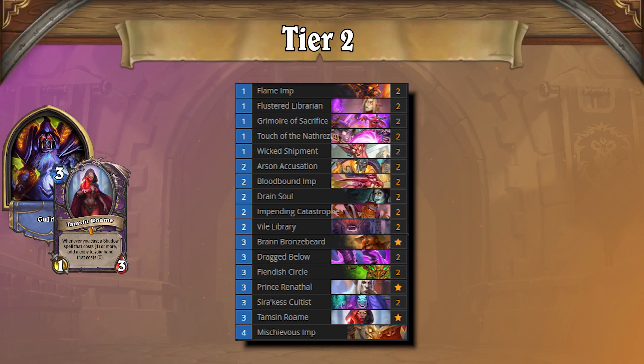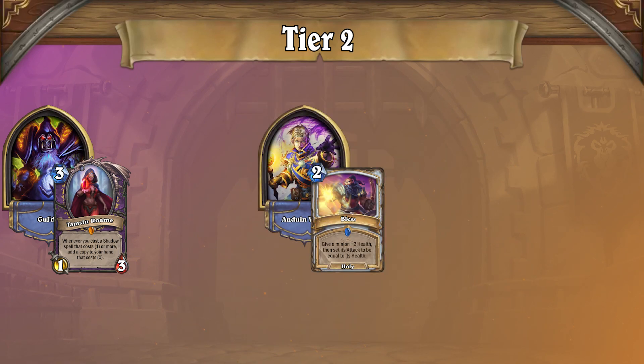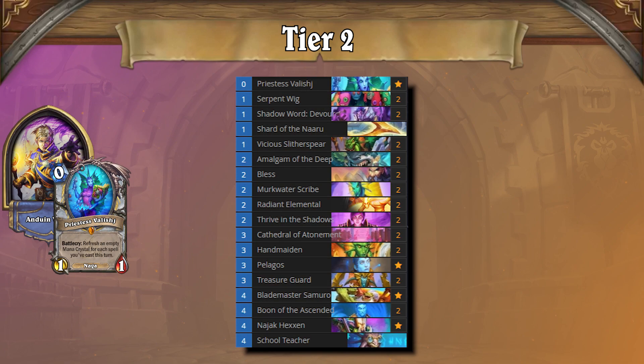The next deck in Tier 2 is another Warlock one, with Curse Warlock making an appearance. Unlike the Imp variant, this deck focuses more on a control and cycle shell, aggressively drawing early and clearing board with spells, and looking to end the game via Curses. Where Imp Warlock spends early turns playing for board, you spend yours clearing it, so aggressive decks have a hard time against you. But again, and this feels like a little bit of a theme, Bless Priest combo turns can pose a problem for you.